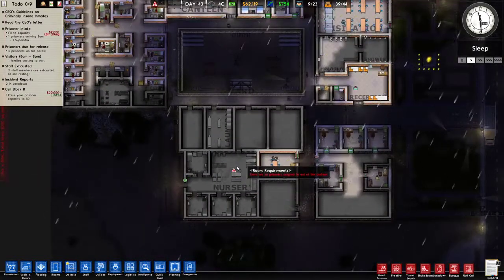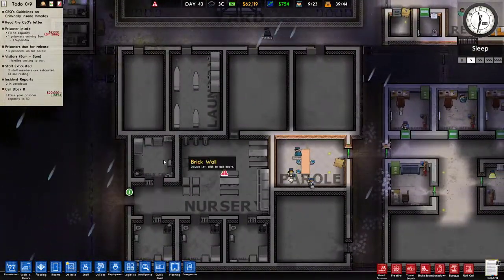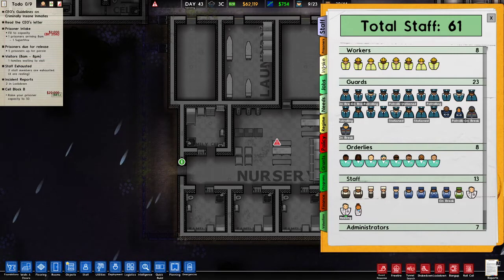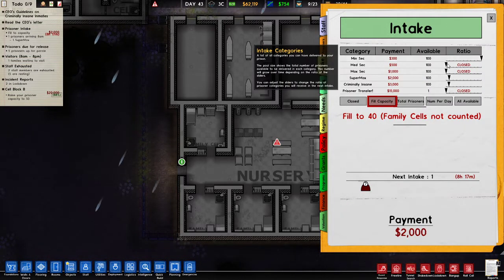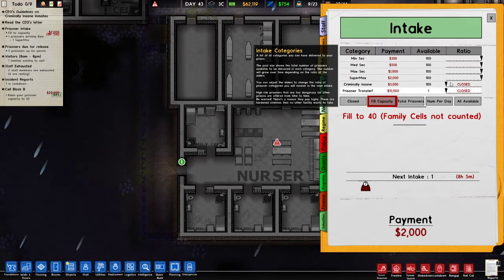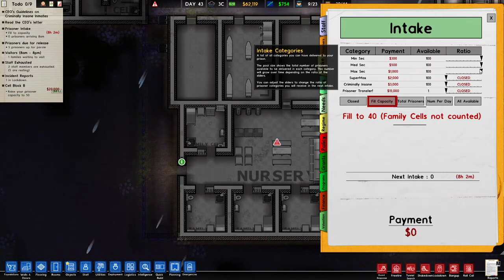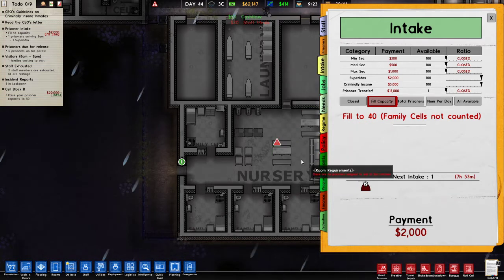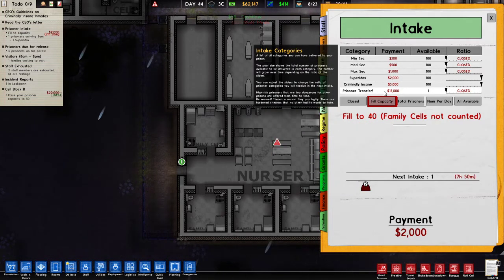What can we do here? I want to get some family cells filled up today. We're gonna open the intake — open for all but filter capacity. Next intake is one family cell, not counted. This is a bit weird — why is family cell not counted? I think they have to be assigned after they're counted. Supermax, criminally insane — go on, filter capacity.